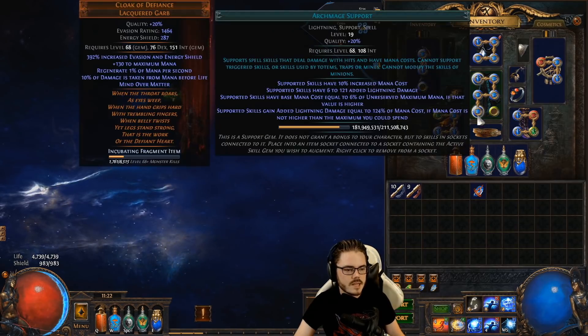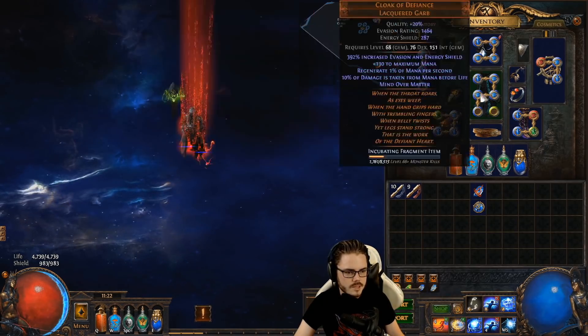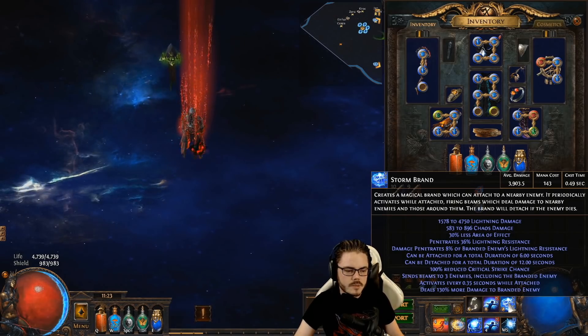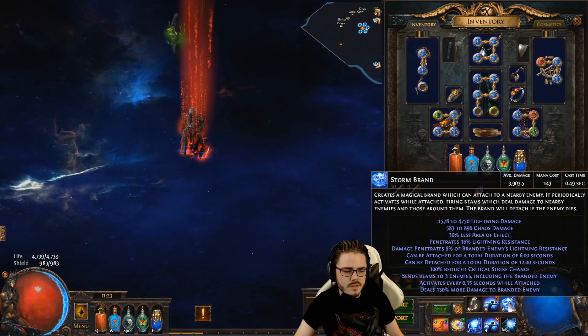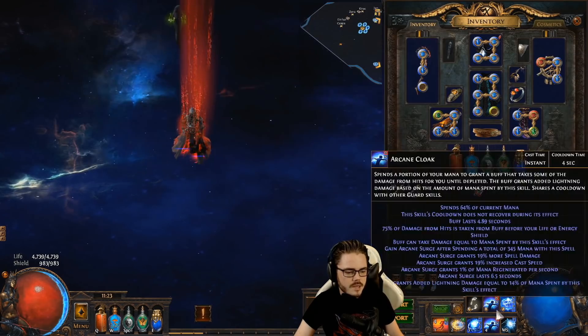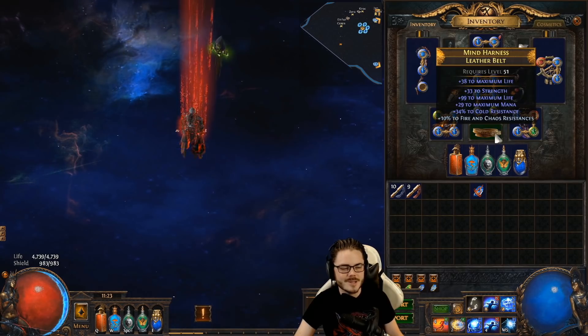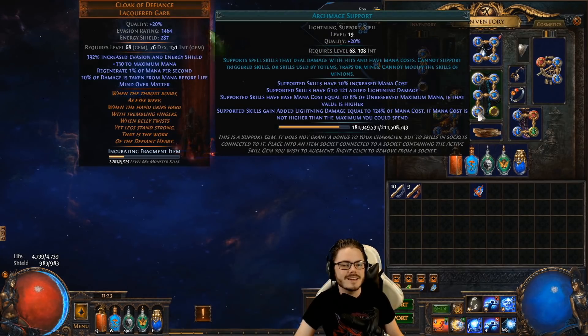So how strong is it? Let's take a look at Stormbrand. We have a regular Stormbrand average damage of 3,900. With the Archmage support, we have 17,800 — that's like quadrupling my damage or something. It is ridiculous.